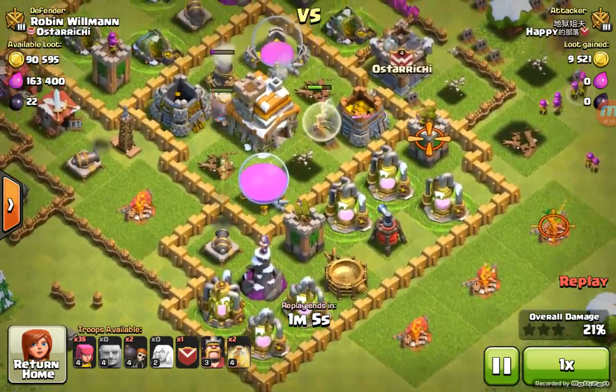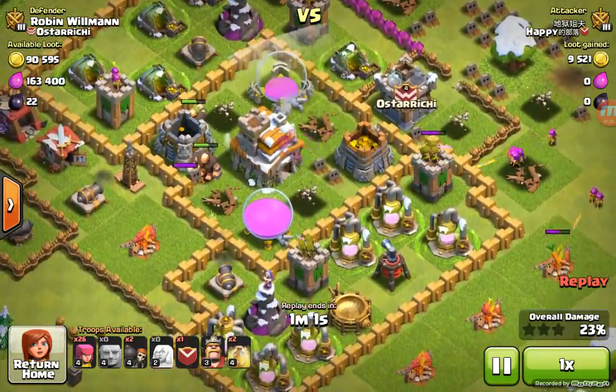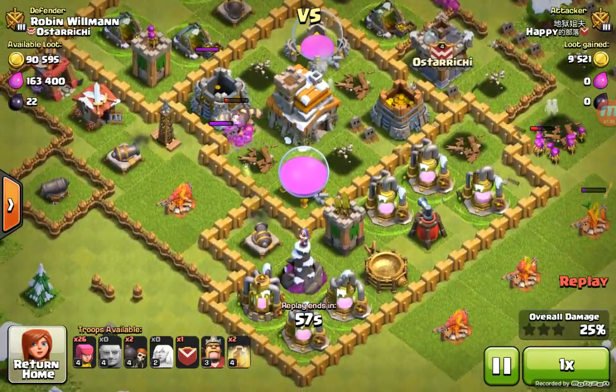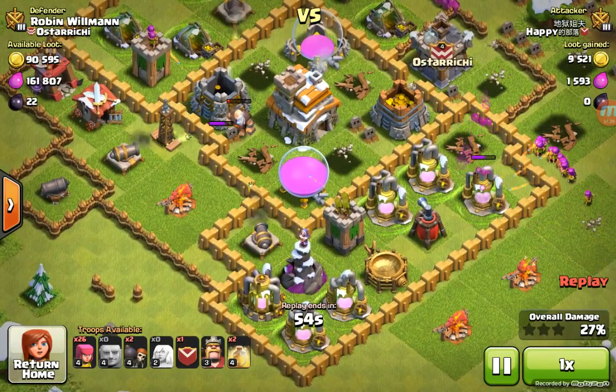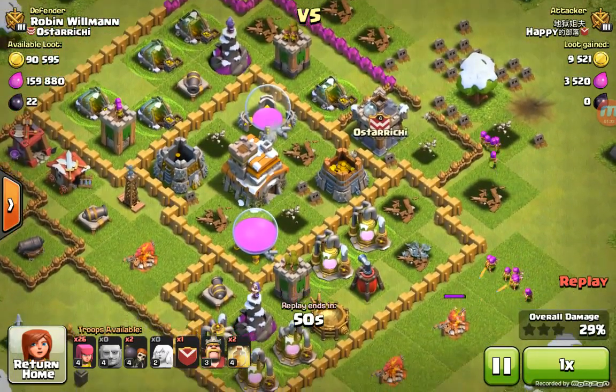And it goes to work on the healer, taking it down — with the two archers that was so much damage, takes it down. And those giants — look — they are all down except one, and they are at 27%. The last of the giants goes down.